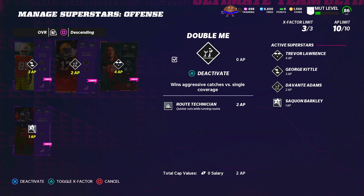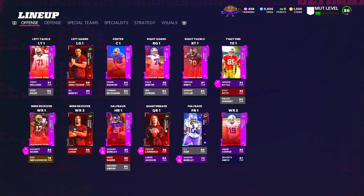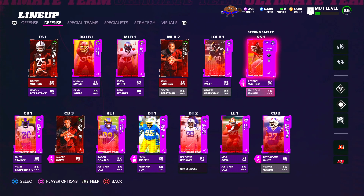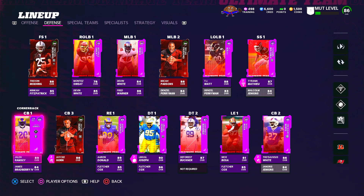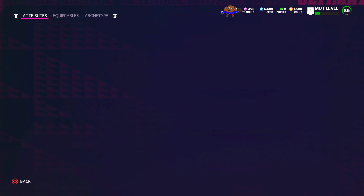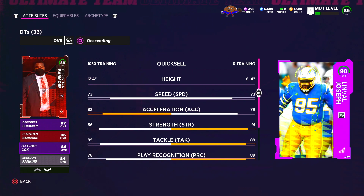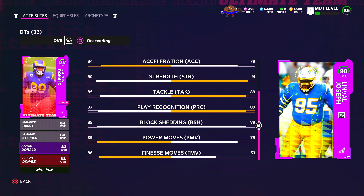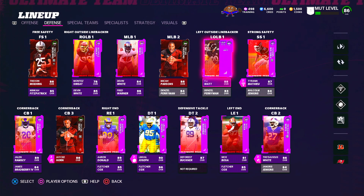We put Davante Adams with Route Tech, and we got a couple of abilities on T-Law including Slot-O-Matic, which should be pretty good. On the defensive side of the ball we have more rookie Premier guys like Micah Parsons and JC Horn, and of course beasts like Aaron Donald, the Linval Joseph I mentioned, the Honey Badger, and Tyrann Mathieu. These are a lot of the best players you will be able to see in day one of Madden Ultimate Team.